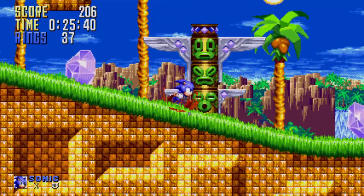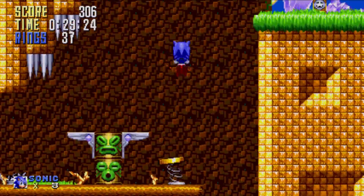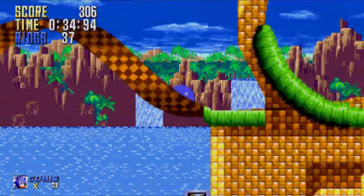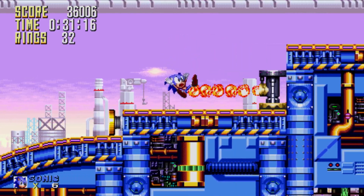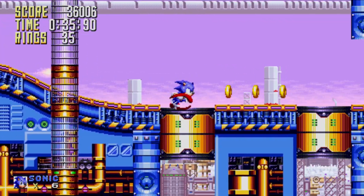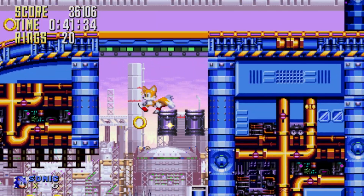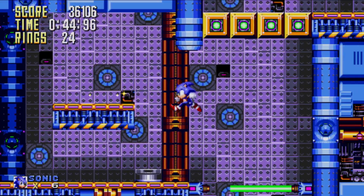I noticed at one point I had a flame shield equipped and when I hit a monitor for a lightning shield it didn't equip — it just stayed on the flame shield, which is a bit strange. Also, I noticed that when I had a flame shield and got hit by some flame projectiles, I lost the shield, whereas normally I'd have expected to be protected from flame projectiles. Minor complaints, but hopefully something that can be fixed in a bug fix.